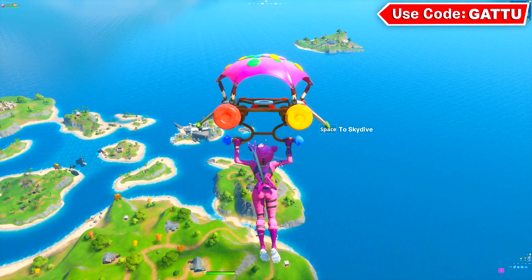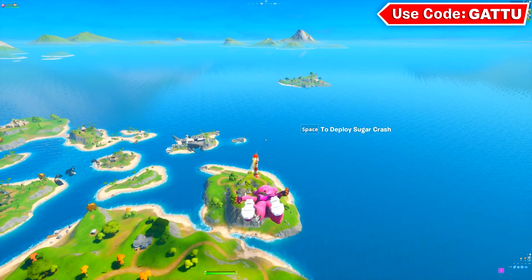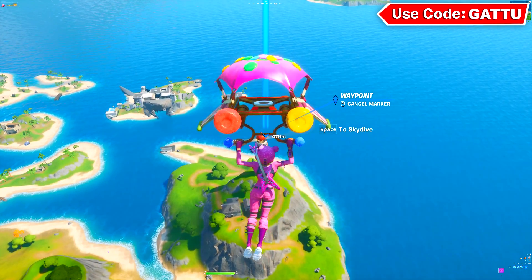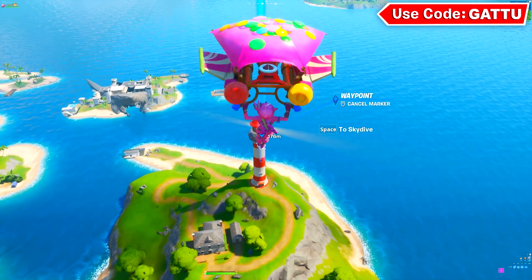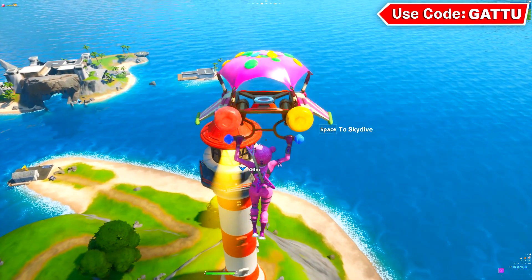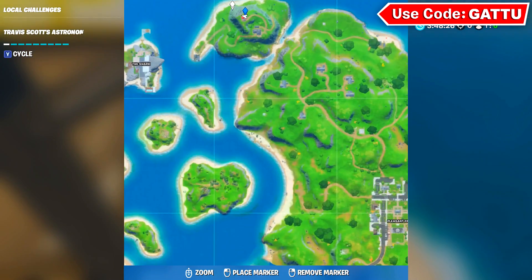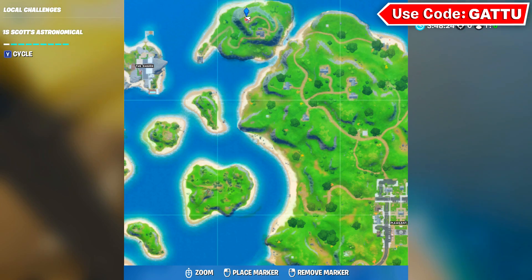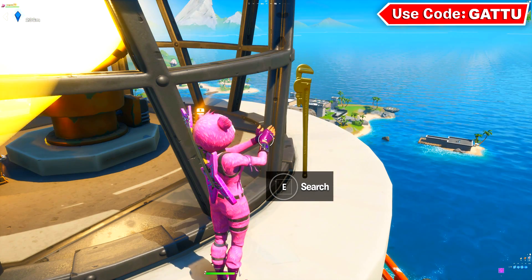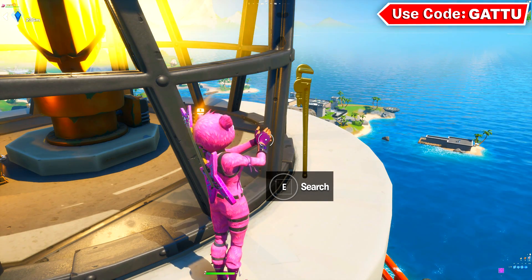For the third golden wrench location, drop exactly where I'm dropping - at the edge of the lighthouse on that rim you can find the golden wrench. Be careful when you land because if you fall you'll take a lot of fall damage. Land exactly here as I'm showing you - this is the minimap location. Collect this golden wrench and then move on to the fourth location.